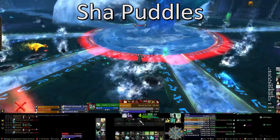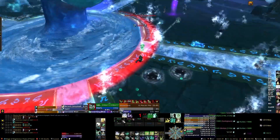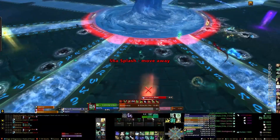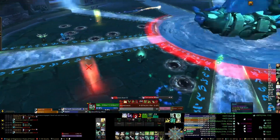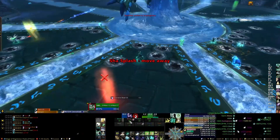During the normal phase while Immersias is attackable, as a DPS simply focus on him and burn him down just like you normally would. However, when he reaches one hit point, he will submerge for a while. And during this period, instead of attacking Immersias, you have to attack the Shaw puddles that will spawn around the room.